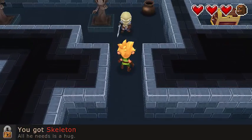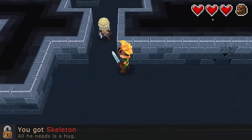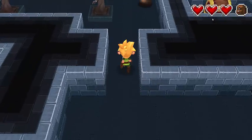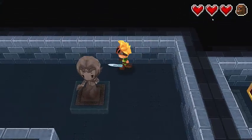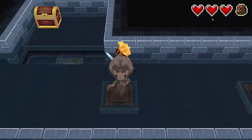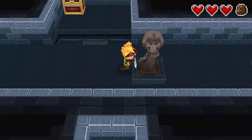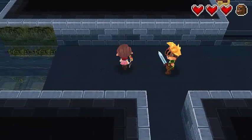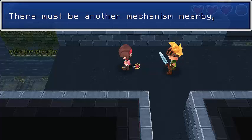Alright, what's in here? Oh — he just needs a hug. Okay, get him from the side. Hmm. Probably going to have to push stuff later.